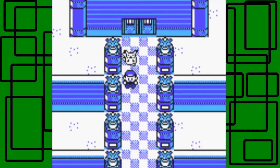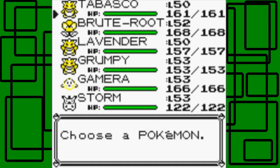I don't know if I can go out of it actually. I'm going to train everyone up to level 64. Tabasco will have to be trained 14 levels, Bruteroot will have to be trained 12 levels, Lavender will have to be trained 14 levels, Grumpy will have to be trained 11 levels, Gamble 11 levels, and Storm also 11 levels.